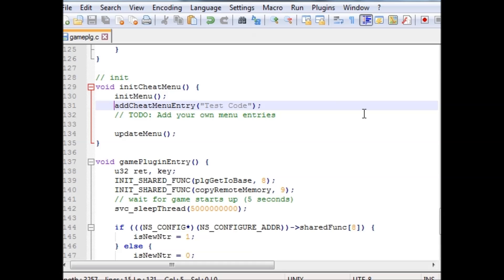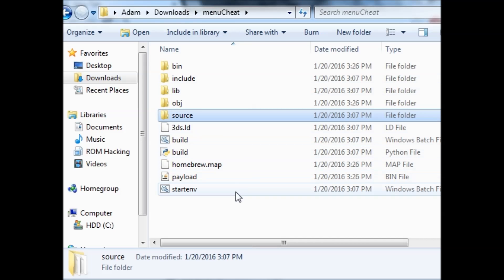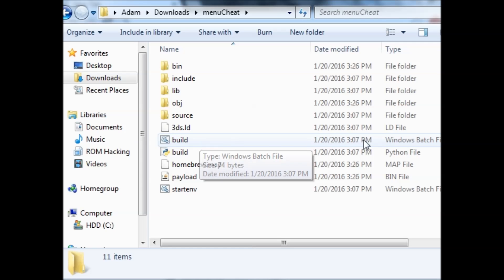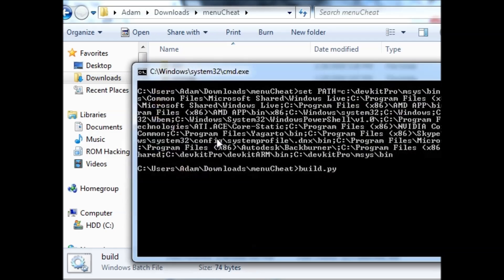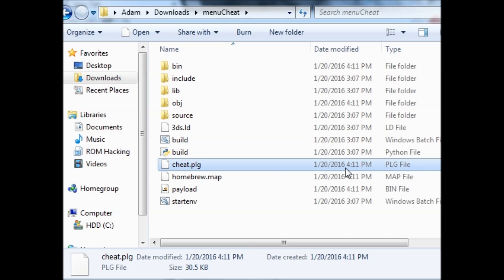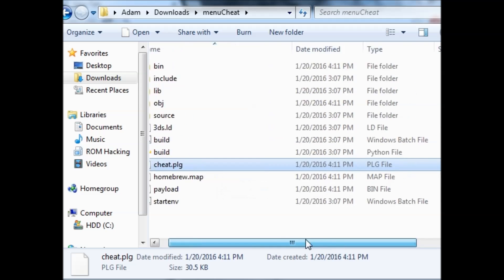Now I'm just going to do File > Save and overwrite the same file, then close Notepad++ since we're done with it. I'll go back to the menucheat folder and run build.bat — it'll show up as a Windows batch file. It'll automatically build and create a file called cheat.plugin. I'm making this tutorial assuming you have Python 2.7 and DevkitPro installed — I'll put that as an annotation at the beginning of the video.